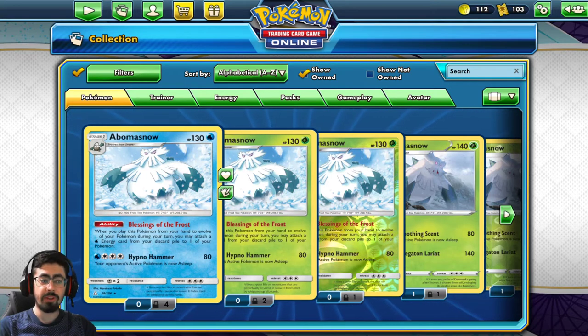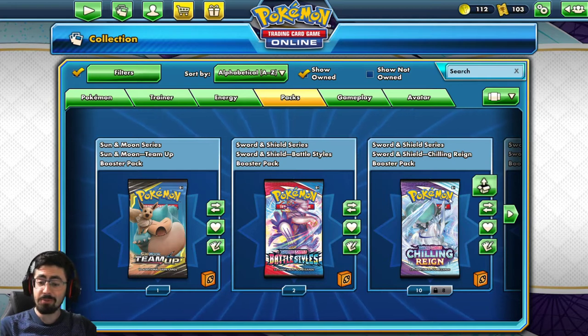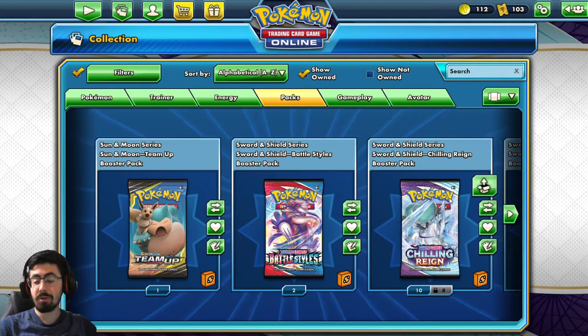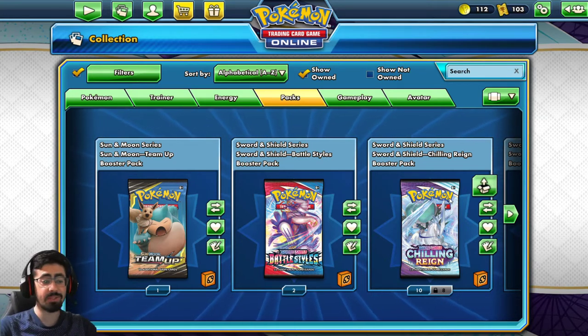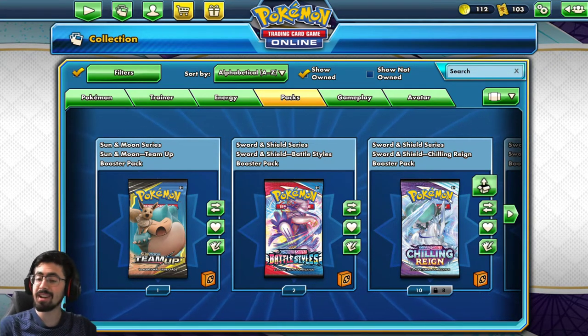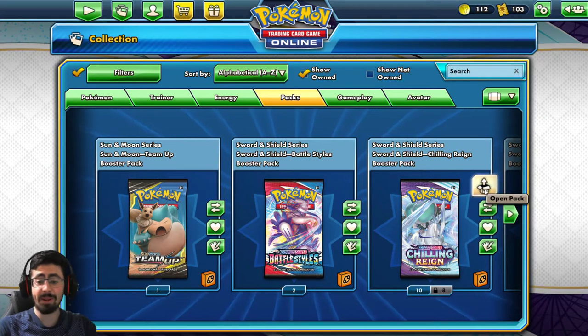How's it going everyone, MonSpot here bringing you another episode in the Pokemon TCG series. Today I've got a few new packs to open up. I'm going to be opening some Chilling Reign packs, talking about the new cards coming out. Let's just have some fun - I want to see what cards I can get, if I can get some lucky pulls, and if there's any interesting deck ideas we can talk about. Without further ado, let's start opening up.